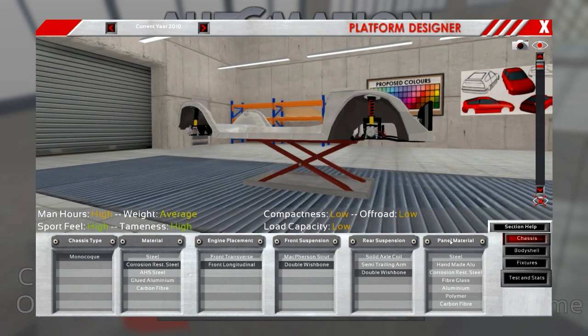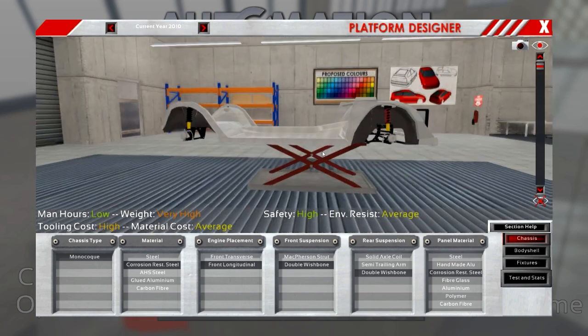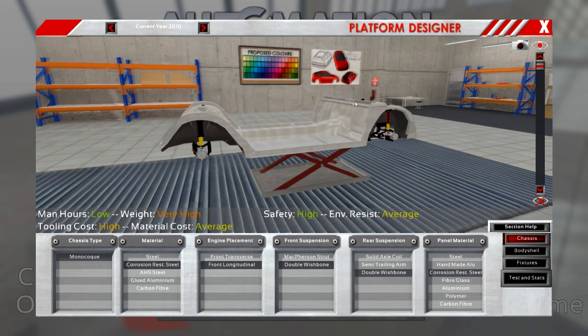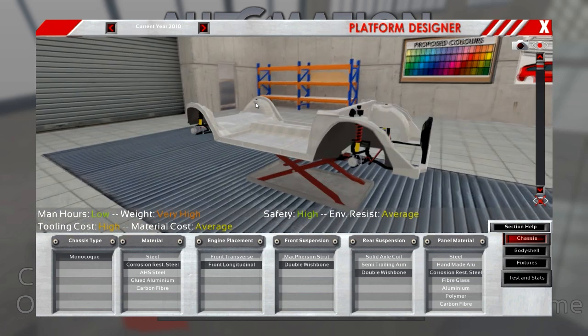For panel material, the options are steel, handmade aluminum, corrosion resistant steel, fiberglass, aluminum, polymer, or carbon fiber. Each has different weight, man hours, tooling costs, material costs, safety, and environment resistance. We could go for carbon fiber, but since this is based on a production model chassis, it's going to be corrosion resistant steel as well. It's heavier, but it's the baseline we're going to build our car on.